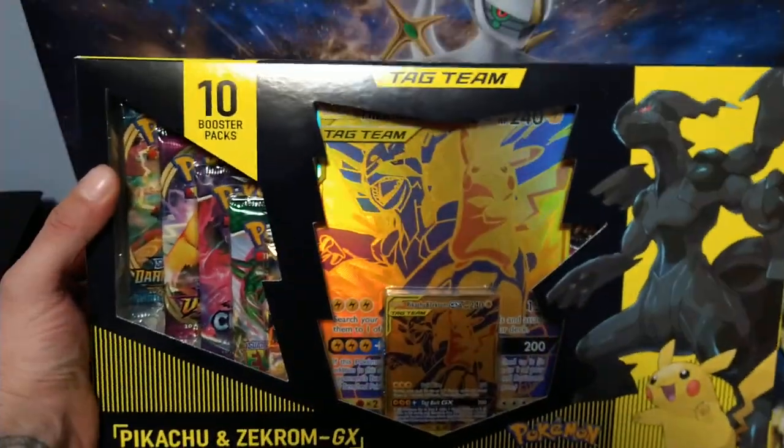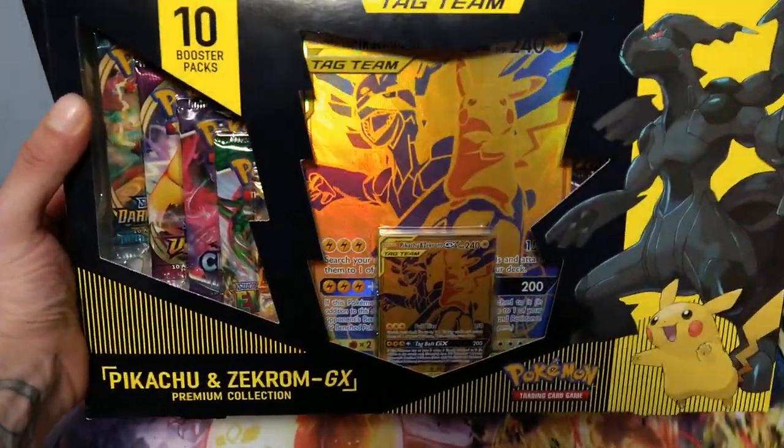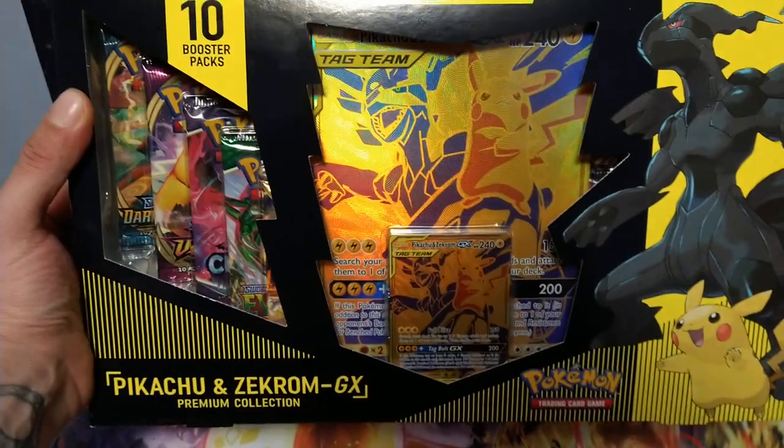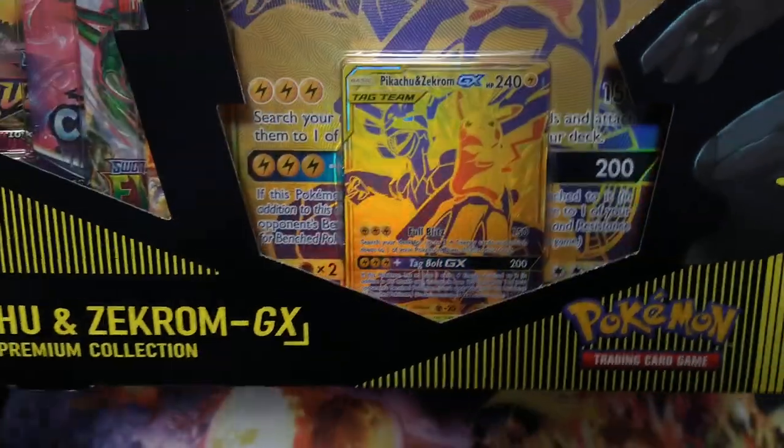This box is GameStop exclusive, and in this box it has 10 random Sword and Shield packs, a jumbo Pikachu Zekrom card, and a smaller card. It's also a promo.